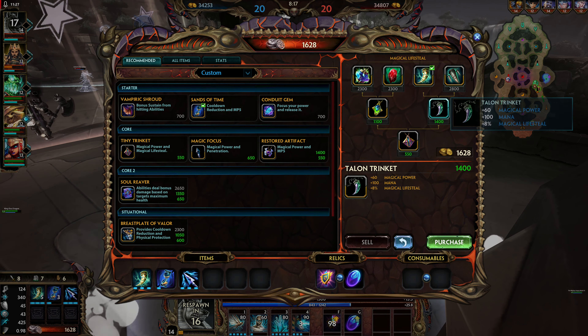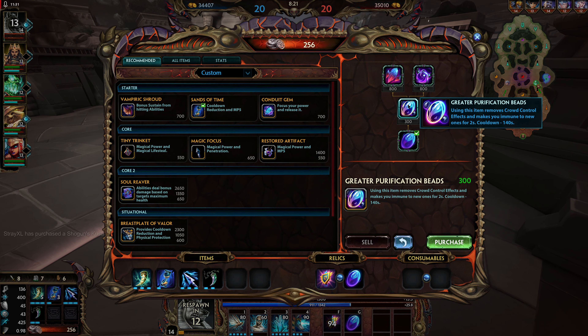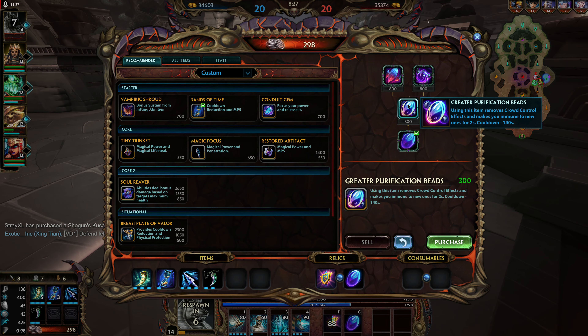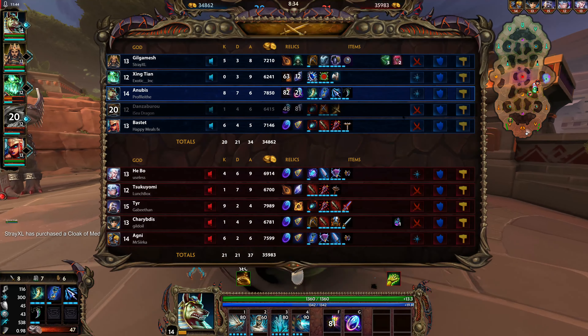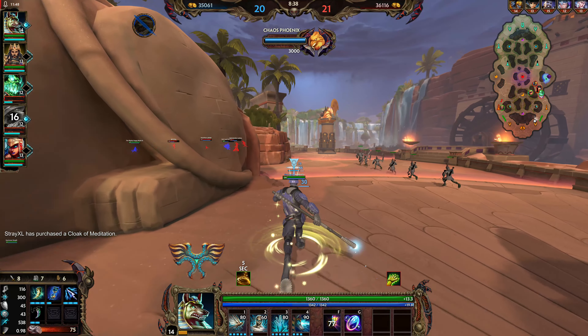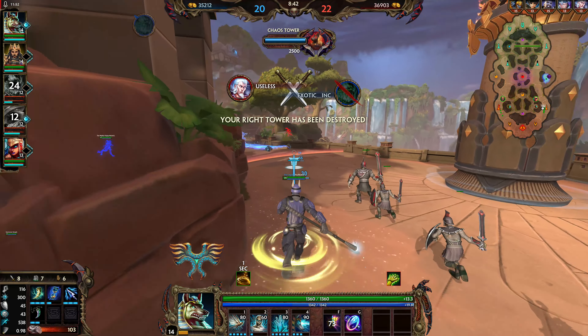Now that I've got that, I want to go for Typhon's Fang. I'll probably have enough to boost Piri to the second stage here, which is going to be really nice so I can use it more frequently — I obviously need it, I should have built it first. I'm getting crowd-controlled out all over the place. It's disgusting. I'm not sure I'll necessarily build Rod of the Booty — I think Spear of Desolation would probably serve me better.